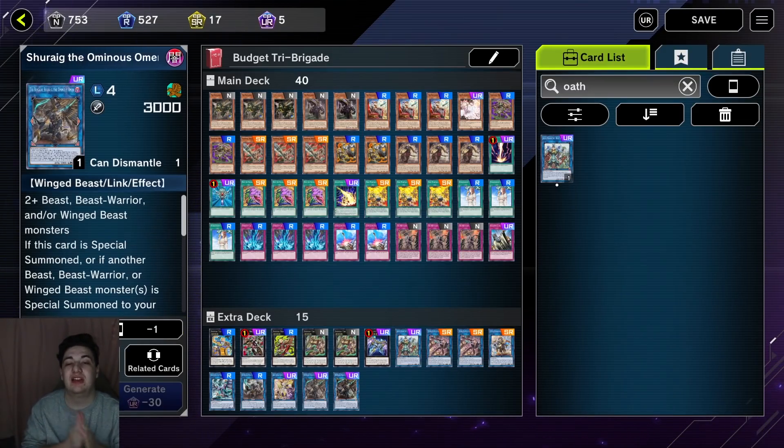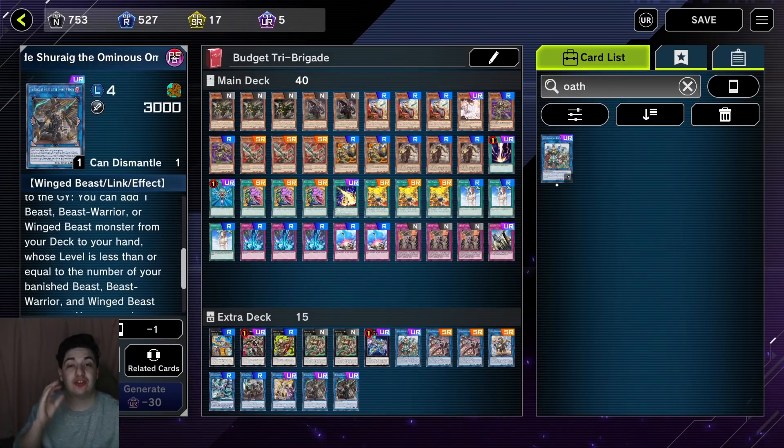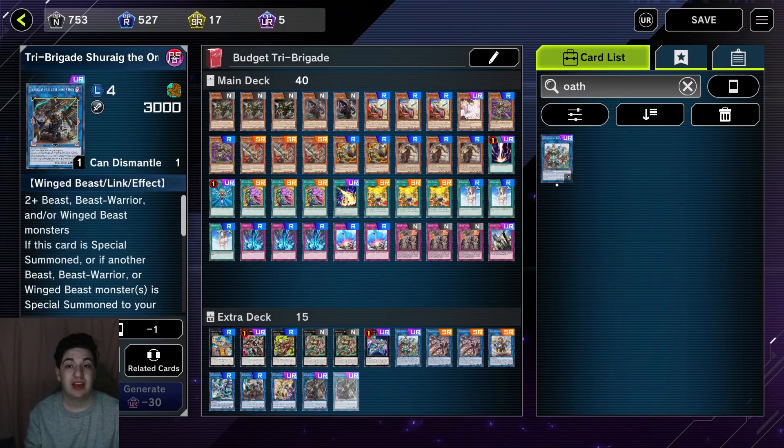Lastly, we have Shuraig the Ominous Omen — the boss monster of the Tri-Brigade. If it's special summoned or if another Tri-type is special summoned to your field, you can banish a card on the field — that does not target, does not destroy. Very strong effect. If it's sent to the Graveyard from the field or Extra Deck, you can add a Tri-type from your deck to hand equal to the number of banished Tri-types you have. This is what you usually summon off Revolt, or summon Rugal and then get to banish a card once per turn. Requires only two-plus Tri-types — you can use two Link Twos or a Link One — and it's a 3,000 ATK beater. It is an ultra rare and you do want two; one is not enough but you don't need three.